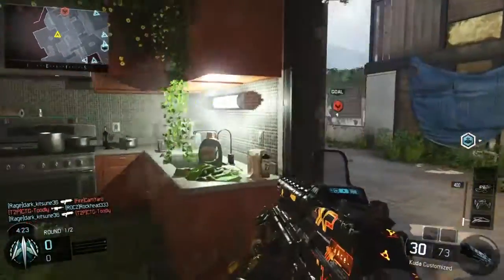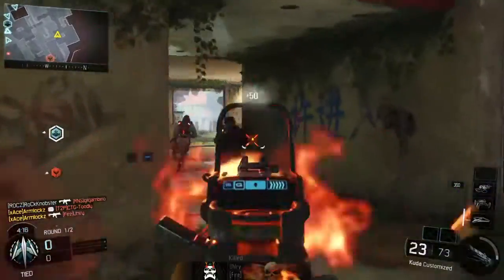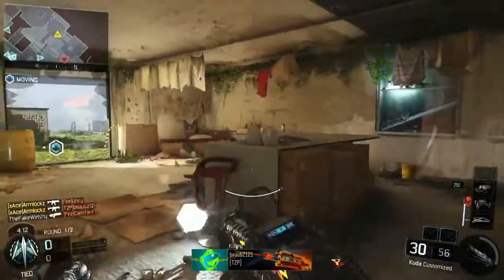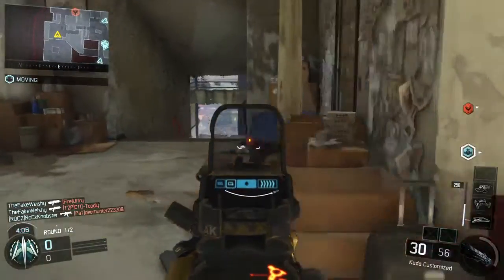I dropped a C4 sandwich there. That's something I've recently been doing — I picked that up from the Camper Nation guys. Boom, C4 sandwich right there. Got the kill, and then I got a triple right there. I got the idea of dropping these C4 sandwiches from the Camper Nation guys — Saken Madaraj and some of the others do this a lot.